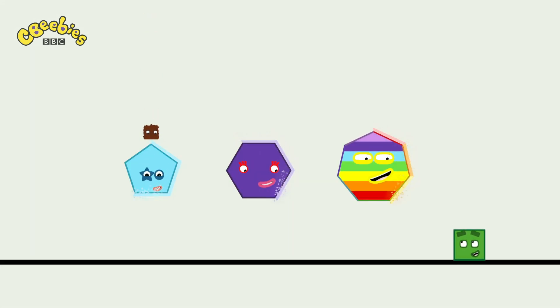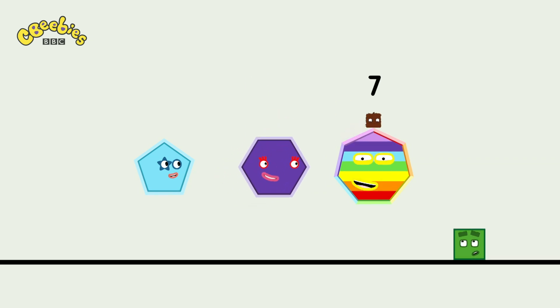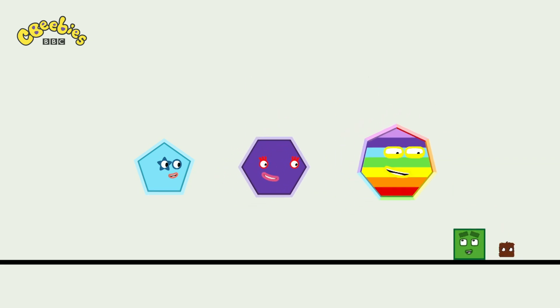One, two, three, four, five sides — pentagon. Six sides — hexagon. Seven sides — heptagon. What wonderful names. And what wonderful shapes.